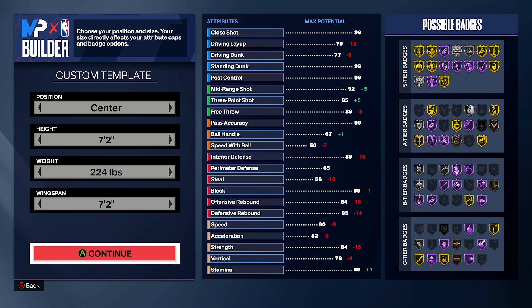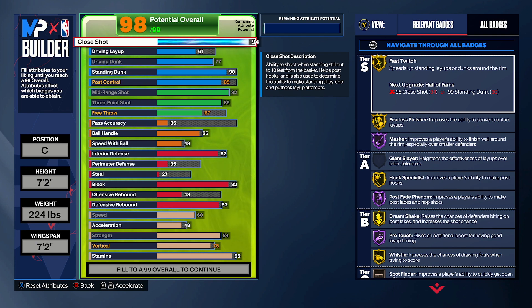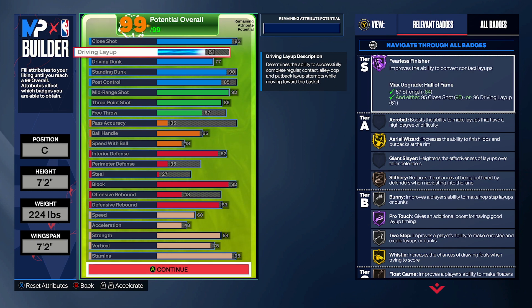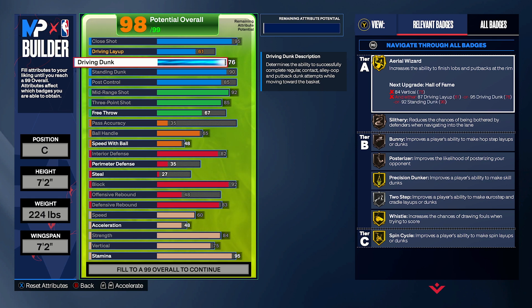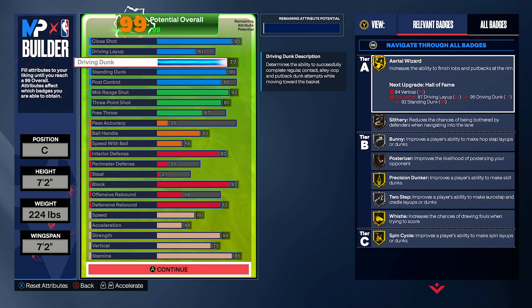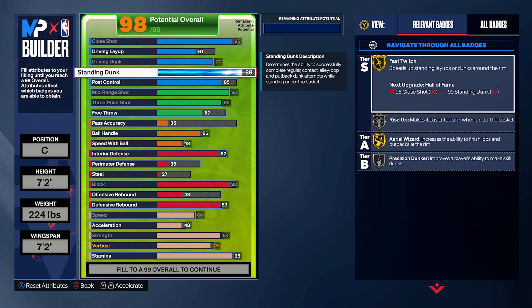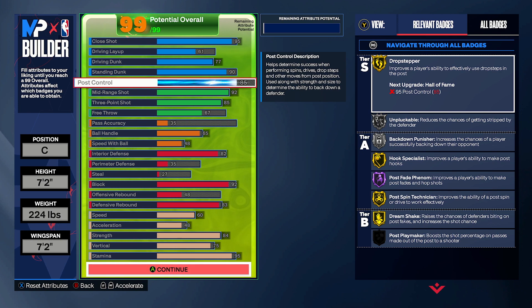We click continue and these are the attributes. Close shot at 95 gives us Hall of Fame Fearless Finisher and a bunch of other really good badges. Driving layup at 61. Driving dunk at 77, which is the max we can get — it gives us silver bunnies, but really we just want the highest driving dunk for the most animations. Standing dunk at 90 gives us gold Rise Up and gold Precision Dunker. 90 standing dunk is probably the highest you need — you get pretty much all the good standing dunk animations.